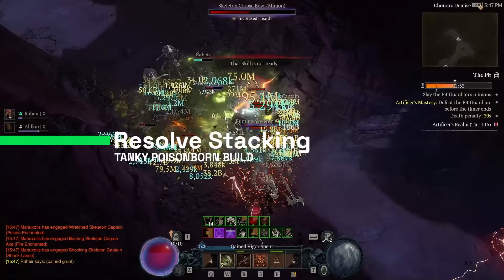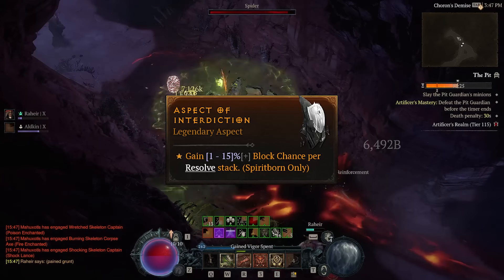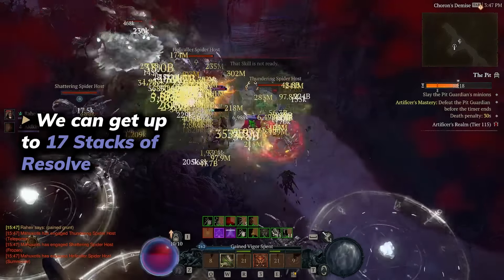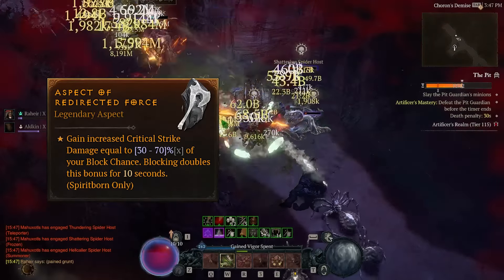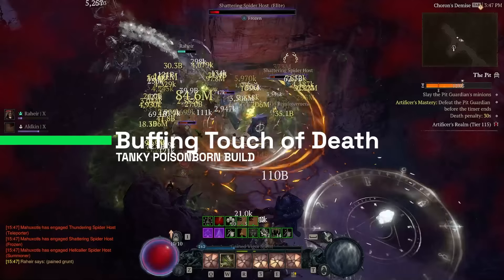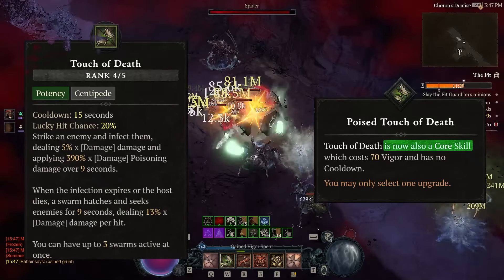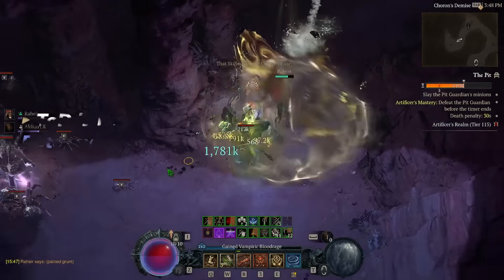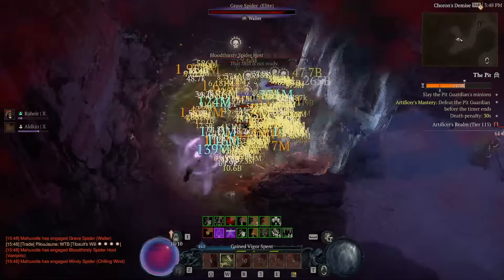We can also use resolve stacks. Aspect of Interdiction gives us additional block chains per resolve stack, and we can roll resolve on the amulet, leading up to 17 stacks. We can also use Aspect of Redirected Force which increases our critical strike damage. All these techniques work perfectly with Touch of Death itself, because Touch of Death is a potency skill, but with the Poised Touch of Death passive it becomes a core skill, and Kippeliki makes it a basic skill as well. That way Touch of Death is potency, basic, and core at the same time, and we can stack significantly more damage bonuses.